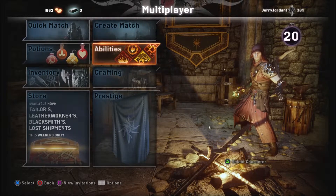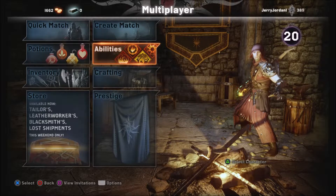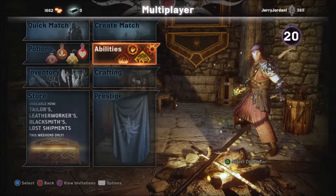I have a weapon that gives me heal on kill — this one does 8% heal on kill — but also my Elementalist gains health every time something dies. I'll explain that later, but let's get into this.